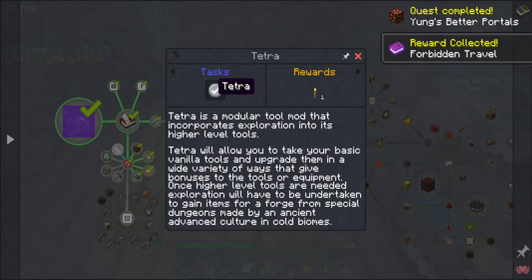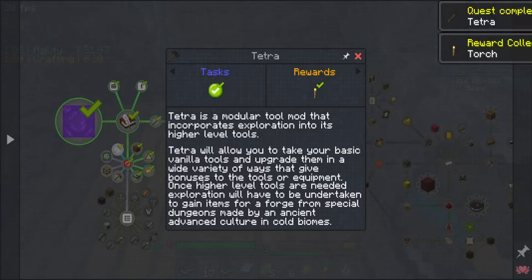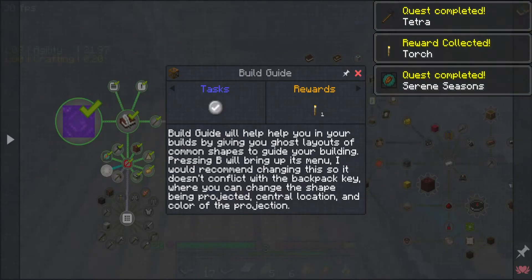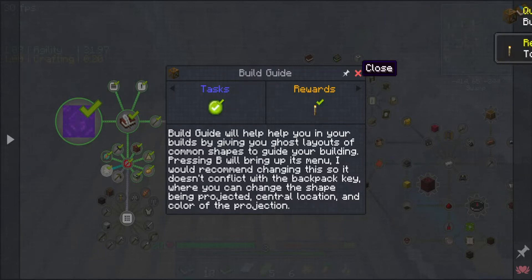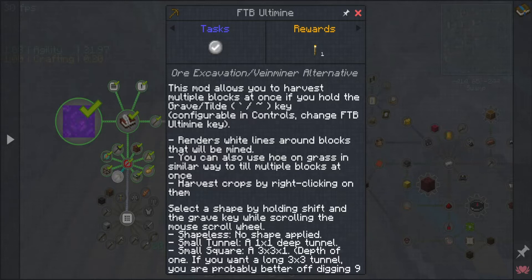Terror tool mod allows you to take basic vanilla tools and upgrade them - I'm not real big on Terror honestly. There are seasons in this pack. Build Guide will help you with your builds by giving you ghost layouts of common shapes. Press B to bring it up - I would recommend changing this so it doesn't conflict with the backpack.